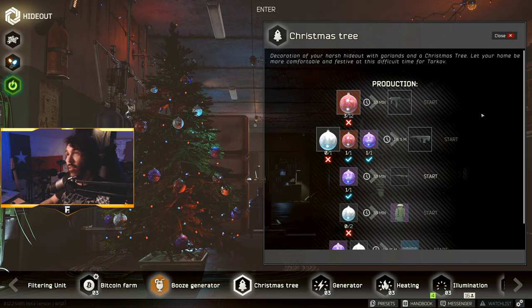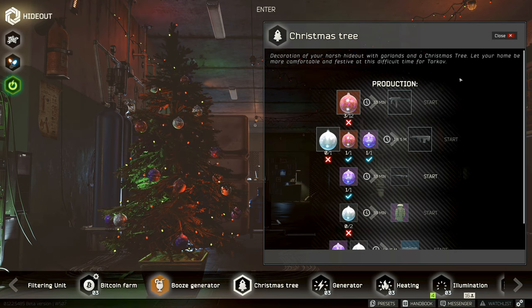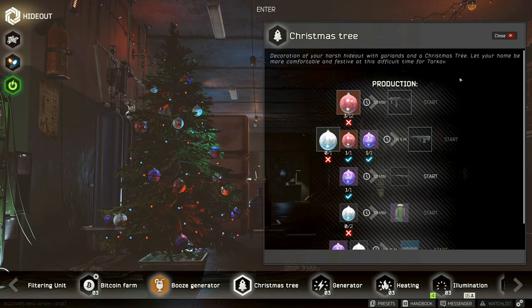Now let's get into what we can craft with our new Christmas tree. The first thing you find available is one 762 MDR for one of each decoration. I happen to think the 762 MDR is really awesome and would definitely recommend this craft. I know I'll be doing them often.